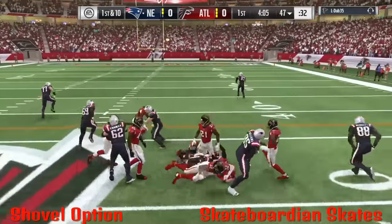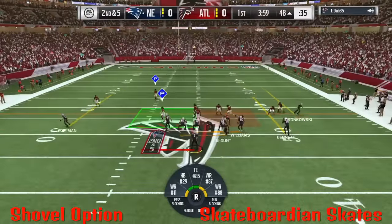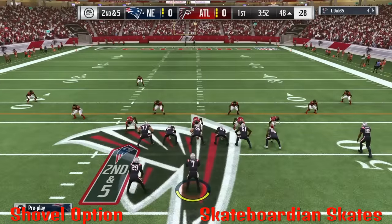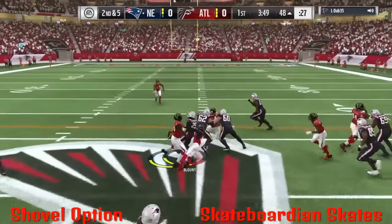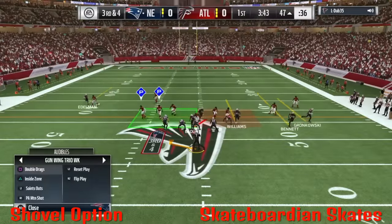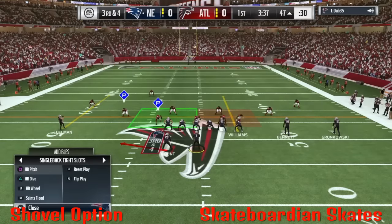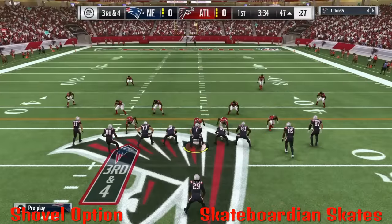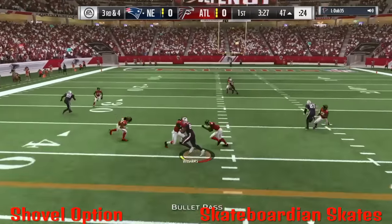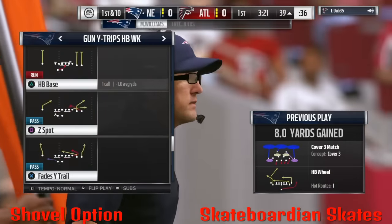Right here I'm using the Patriots. I'm gonna break it down as much as I can for you guys to get the best out of this. By far, this has got to be the best run in the game — the shovel option out of Trips HB Weak. The shovel option is going to open up so much for you; it's going to give you the outside runs and let you know if your opponent is over-committing on one side of the field.